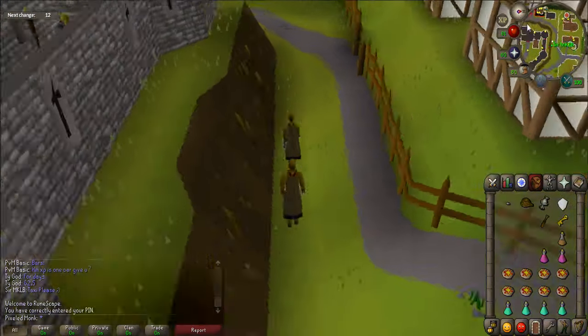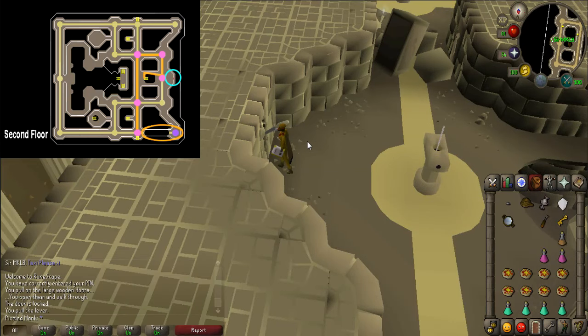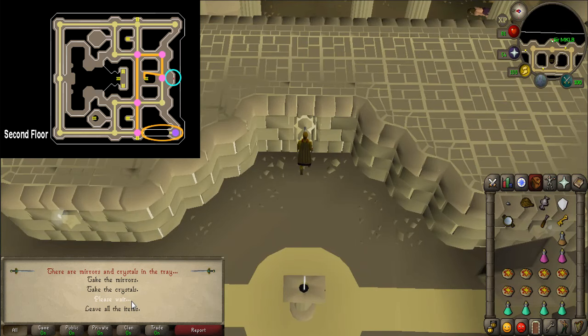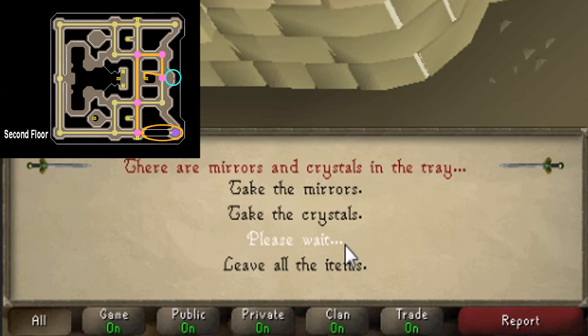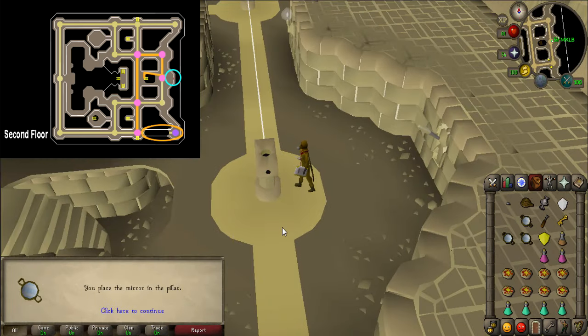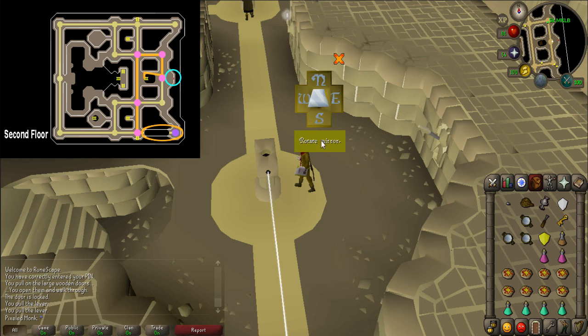Teleport to Arianwen again and head back to the Temple of Light. Now open up map set two - Blue Door. Go up the stairs and head east towards the crystal collector that is attached to the wall. It will be hard to see, so turn your map until you see a lever on the wall attached to the collector and pull it. Left click on the collector and choose the option 'take all items.' You should receive a yellow crystal and three mirrors. Search the pillar of light nearby and use the 'rotate the mirror' option. A window will pop up showing you the direction the mirror is facing. You may start getting attacked by more shadows, so pray when you need to.